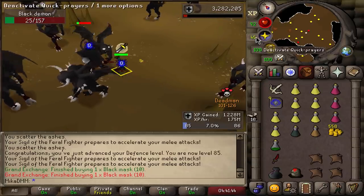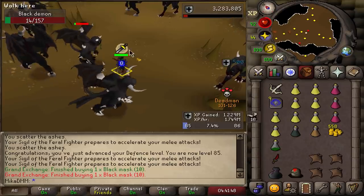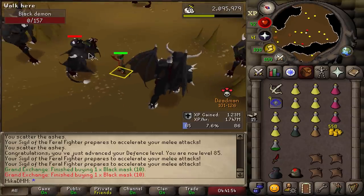Black mask just purchased on the grand exchange, I believe for 450k. I will still finish this task here because I only have 16 left. My inventory is fine — I can go pick it up and then finish the task. Why not? Let's go do that.